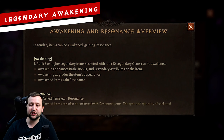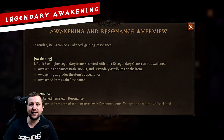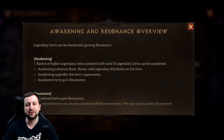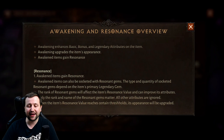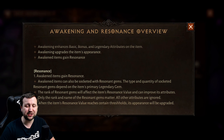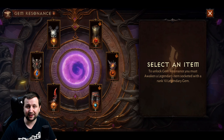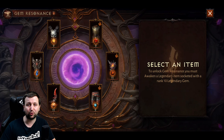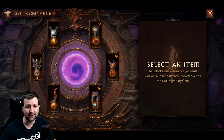We also now have Legendary Awakening, which requires a rank 10 legendary gem to upgrade a weapon or armor piece and gain additional bonuses. This is nearly impossible for a free to play player, as you have to spend 1000 eternal orbs on a particular item in the store to even be able to do this. These gems are also really expensive to upgrade to level 10 in the first place. It is an incredible shame to see this end game feature completely paywalled.